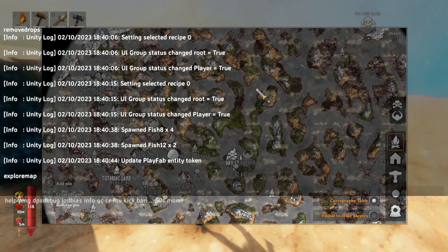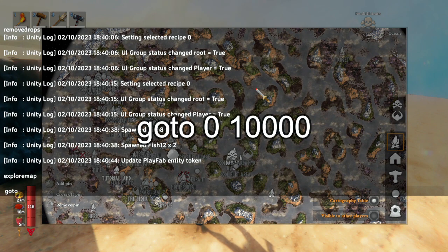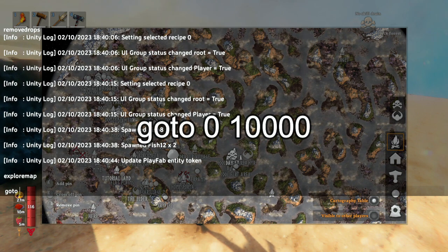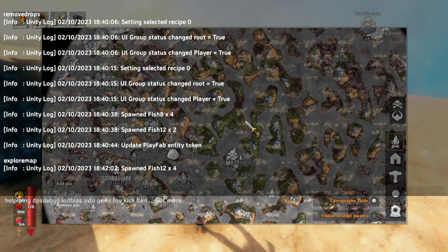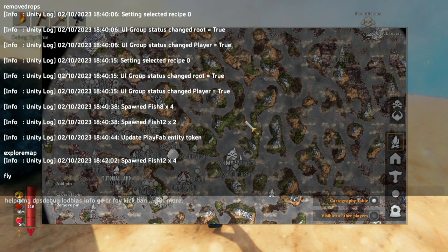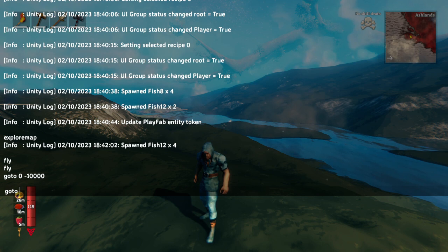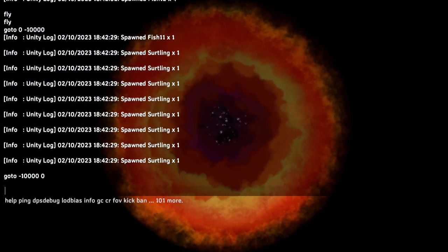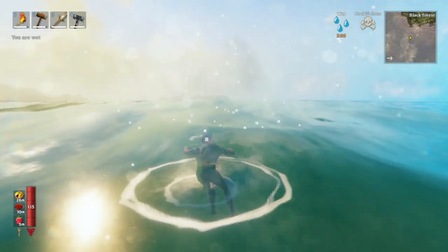And the final console command is go to. Go to is basically how you teleport, and it's how you find different areas. If you ever want to find the builder's beach, then you can just type fly, make sure it's enabled. And then once fly is enabled, type go to negative 10,000, and then zero. And that will take you to the entrance of the builder's beach.